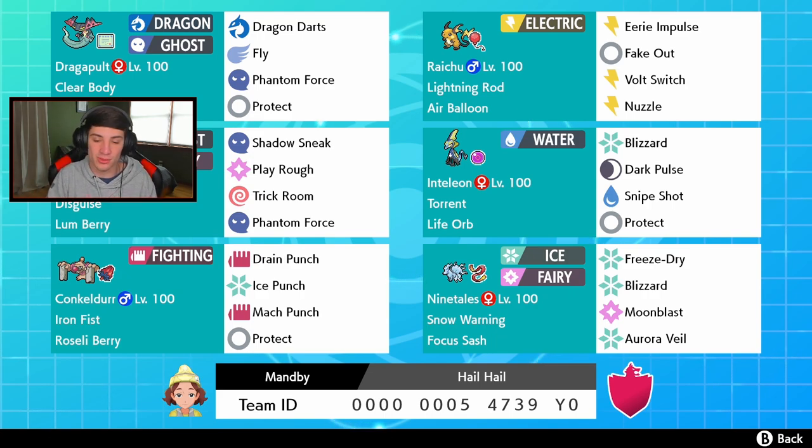We got a semi-hail team on our hands with Snow Warning Alolan Ninetales, which can set up Aurora Veil, has Blizzard, Moonblast for STAB. We got Inteleon with Life Orb doing big damage with Blizzard, Dark Pulse, Snipe Shot, and Protect. We have Raichu to protect Inteleon with Lightning Rod to absorb electric moves, and it has Eerie Impulse which drops special attack by two stages. We also have Weakness Policy Dragapult, Mimikyu with Lum Berry, and Conkeldurr with Sitrus Berry.